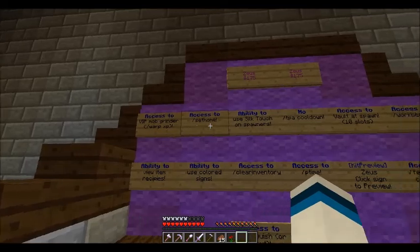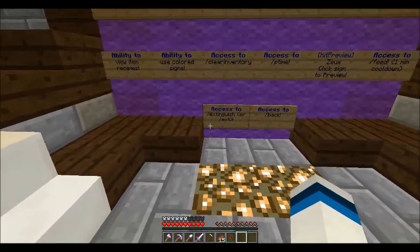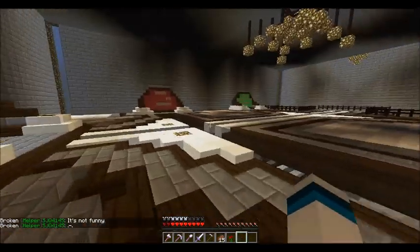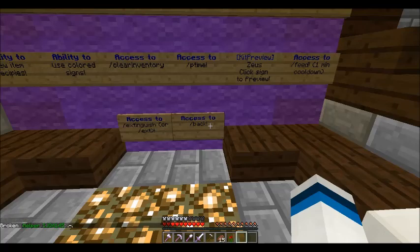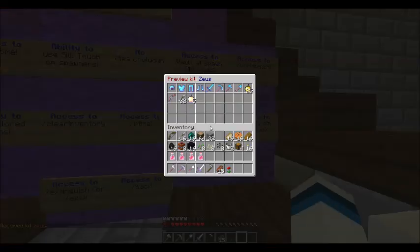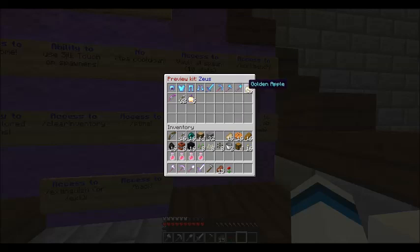Then there's Zeus. You get ten slots too, plus slash exhaust — I think it means you don't get exhausted while running. If you die you get slash back. The Zeus kit includes five notch apples, twenty-five golden apples, thirty-two arrows, and more enchants on your bow.